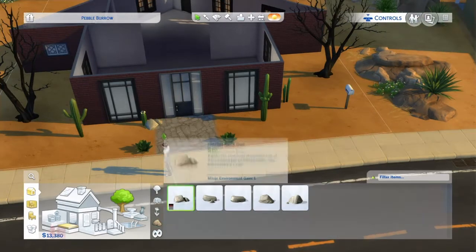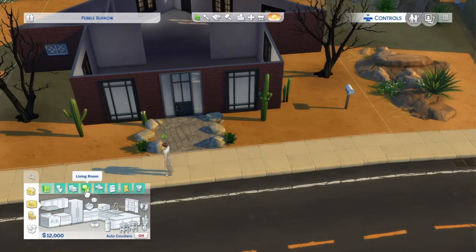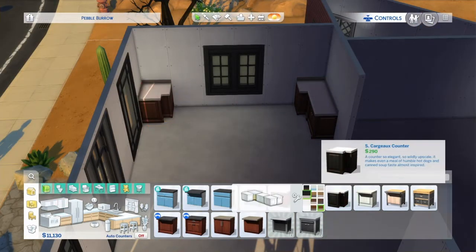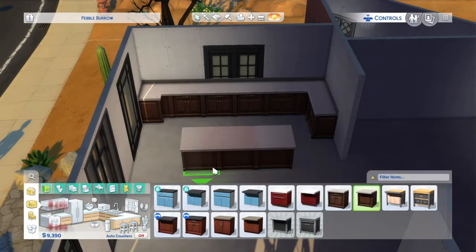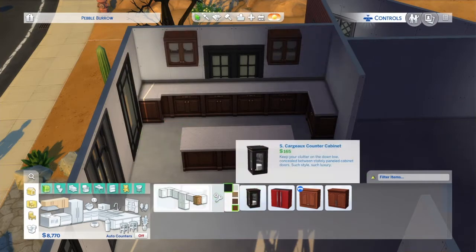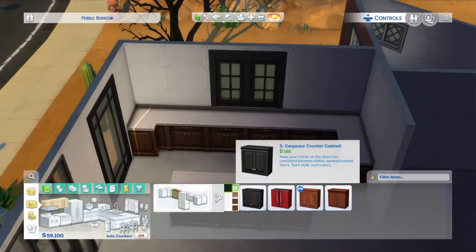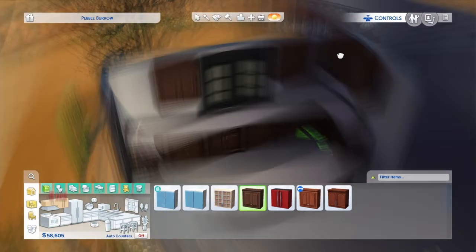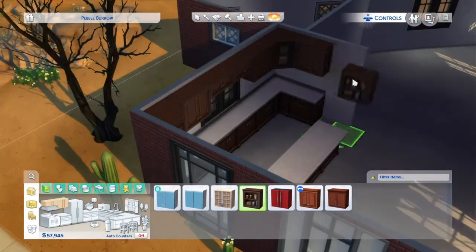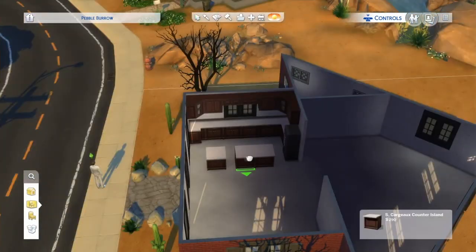And then everywhere else — all the other open area — is going to be an office, a dining room, and there's going to be like a library area, so that'll be interesting. I play around with the kitchen for a little bit trying to figure out exactly how I want it set up. It ends up being so cute. I ended up having to use a cheat because I couldn't get the cabinets to sit right — I just go in and use the move objects cheat — and yeah, this kitchen actually looks really cute.